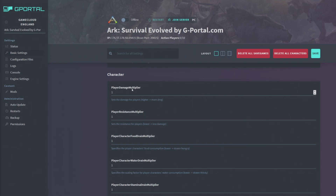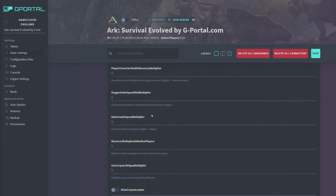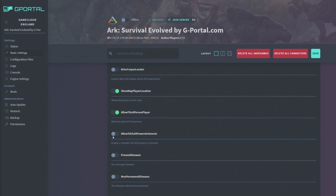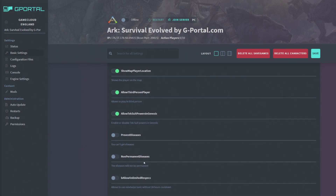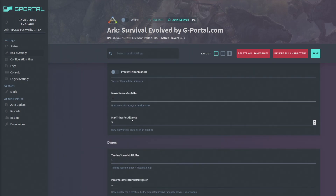The Character section lets you adjust player damage and resistance multipliers. I'm keeping these vanilla for my hardcore series. You can turn on corpse locator, show the player map, allow third-person view, allow tek suit powers in Genesis, and prevent diseases. 'Auto Unlock All Engrams' is a useful one — every time you level up it unlocks all engrams, though tech engrams from bosses still require you to reach the level lock first.